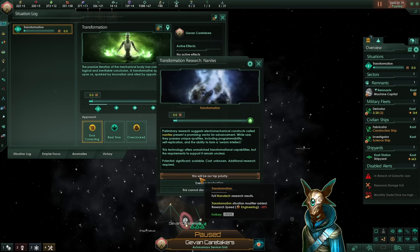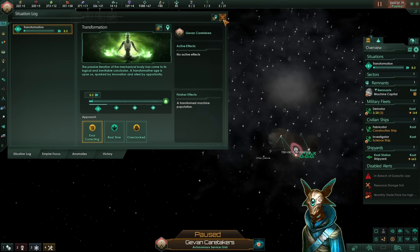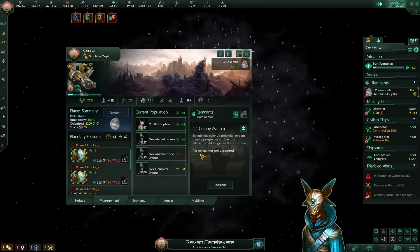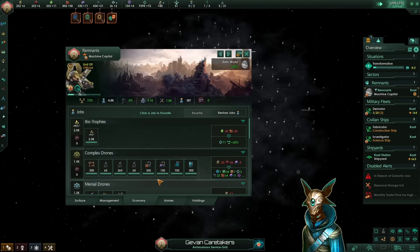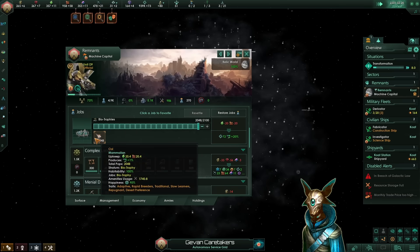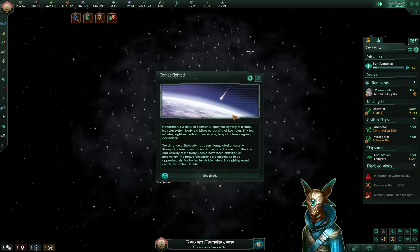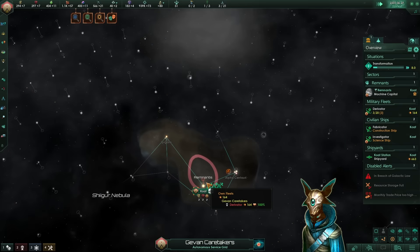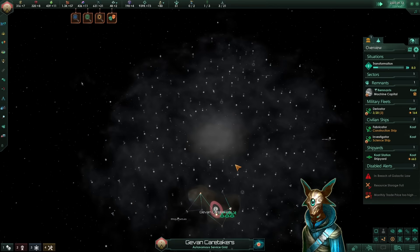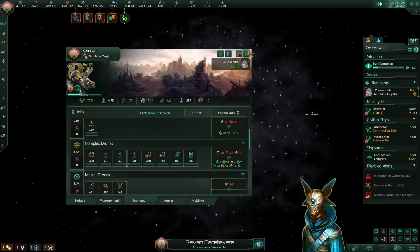As for our first pick, we're obviously going with the top priority. Since we won't be producing much research in the beginning, mainly focusing on unity, the research speed negative effects are not that important. The only problem with unity rushing in this build is that you'll be stuck with your biotrophies, so you don't really have a way of building more administrative offices to increase unity output. For this, it may be worth building a sufficiently large fleet early so you can conquer nearby AI empires and grab their pops. Those pops will occupy biotrophy jobs and expand your unity output.